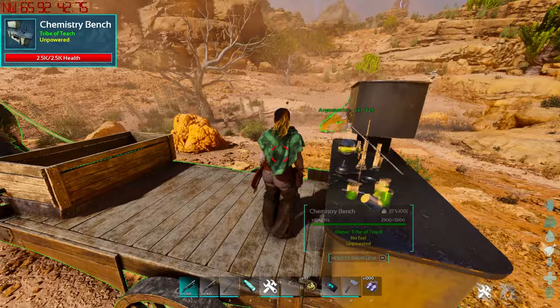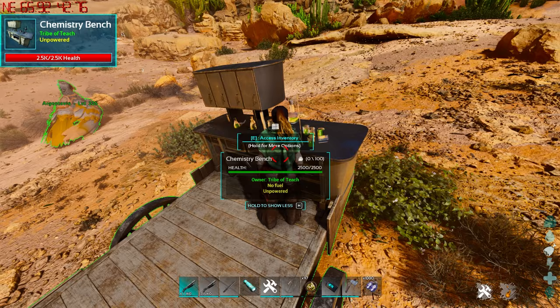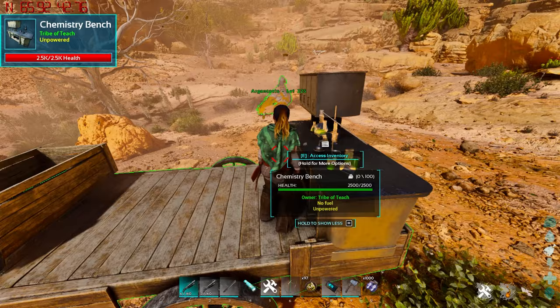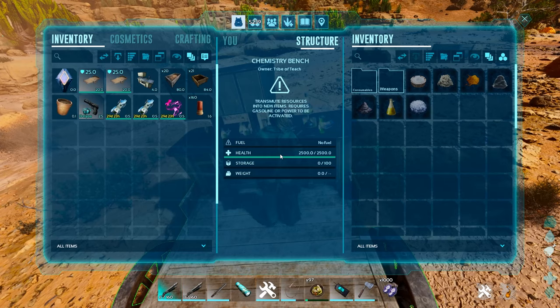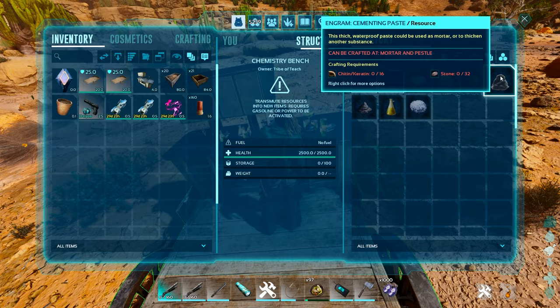So a Therizinosaur can literally go out, harvest meat to spoil it with a toilet on here, harvest the actual narcotics and make a chemistry bench. That means that you don't need to bring it back to base. You can do all of your stuff outside of base. For Scorched Earth, you can make propellant on the go, make gunpowder, make spark powder on the go, and make cementing paste if you get stone and keratin.